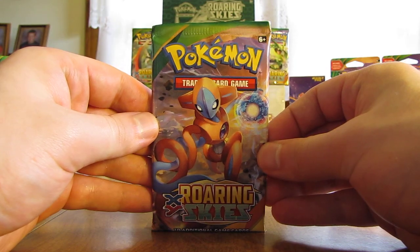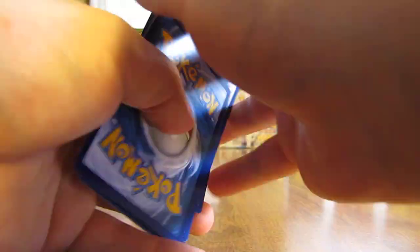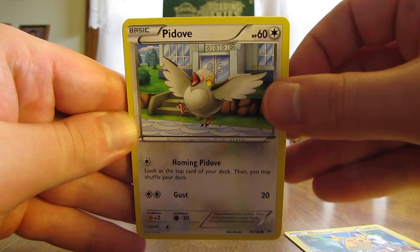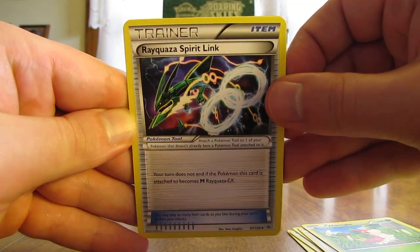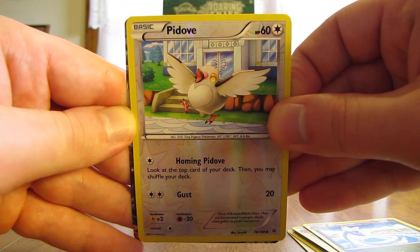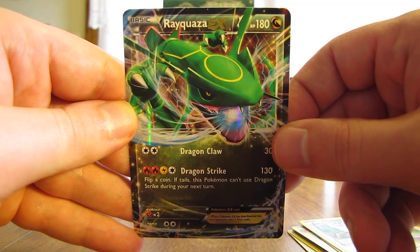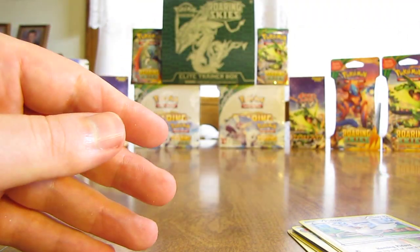Next up is another pack with Deoxys on the cover artwork. The third pack starts off with a Pikachu — always a good sign. Then a Spirit Link, Electrode, Dragonair, and a reverse holo Pidove, which is a common card. The rare card in this third pack is an ultra rare — it is a Rayquaza EX, the Dragon-type Rayquaza EX. A very nice pull, one that I did not have yet from opening single packs and blister packs.